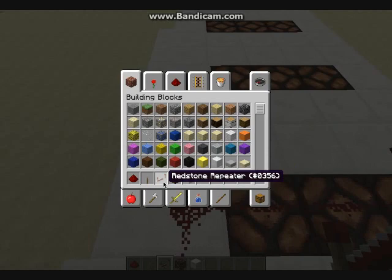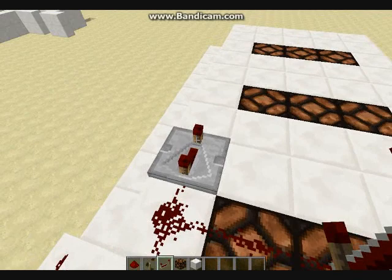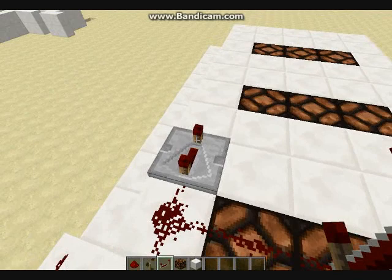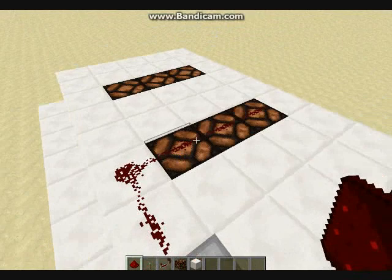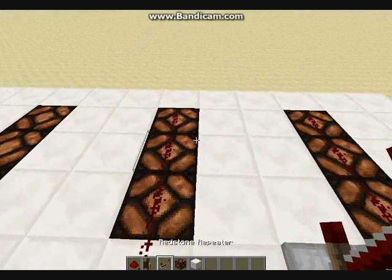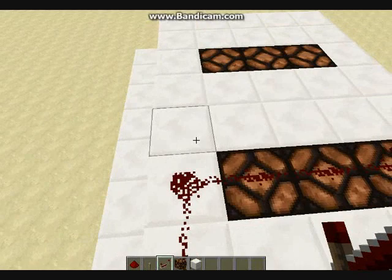Then you have to put a redstone repeater — which I showed you how to make in the last video — you have to put a redstone repeater here, and then right-click it until it goes all the way back. When it's all the way back, that's when you know it's the right setting. Then you have to bring redstone here, here, and then over the lamps like the last time. That should be ready and should work. If you want, you can test it out every time you wire one up, but you don't really have to. You can just wire it all up, and then if something doesn't work, you can look over it.